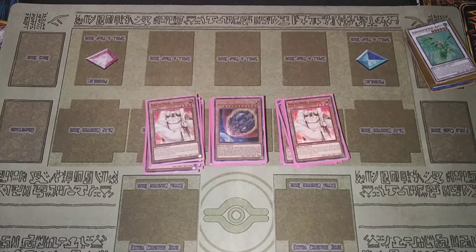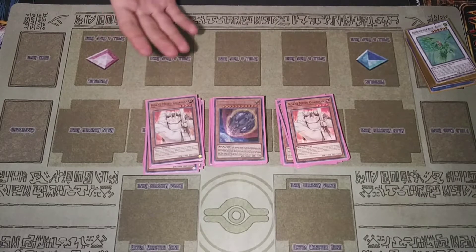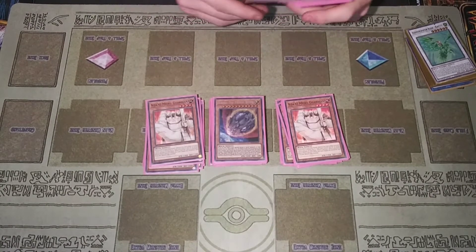Finishing off the monster lineup: one Nibiru. I personally play one because it's easily searchable off Gallagranite, so if you're going first and feel like you're going to need it in game two you can search it out. Also, the main reason I play one is because I don't feel like bricking on it.